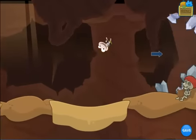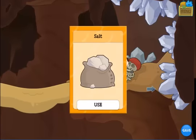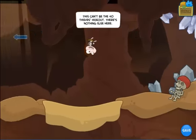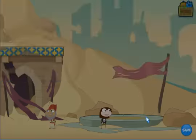Now past this quicksand we do find something. It's a skeleton of a long-gone explorer, and he is holding something valuable — some salt crystals. But there are definitely no thieves in this cave. However, with the salt crystals we can start to unravel exactly what's going on here.